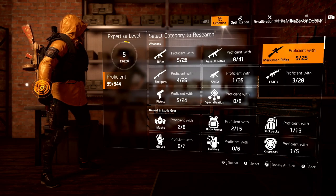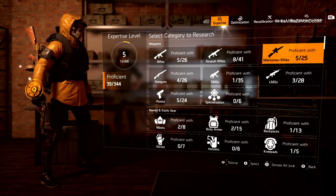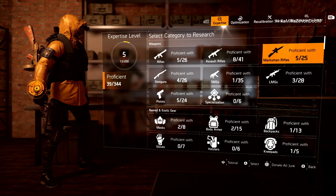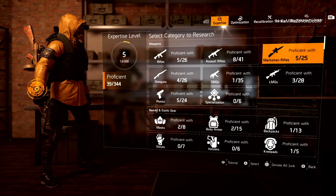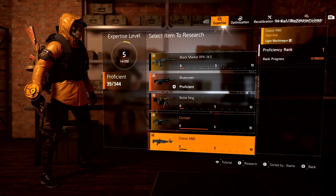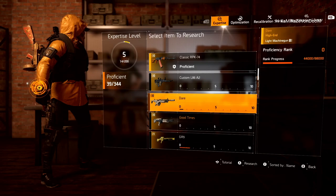This is only from one full inventory — all I did was play Countdown twice and my inventory is completely full. And instead of just getting rid of all that junk, you can sit here and donate it, making it part of your expertise leveling system. Before you know it, you're going to be way up there in expertise levels, and then you can get your weapons to hit harder, your skills to hit harder, and your builds to be tankier.